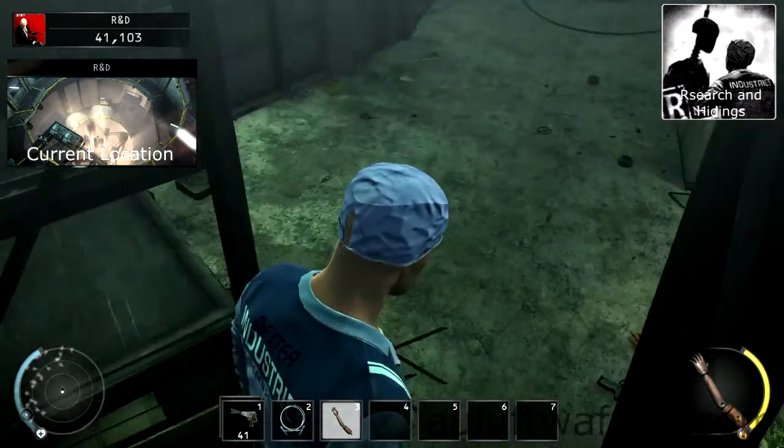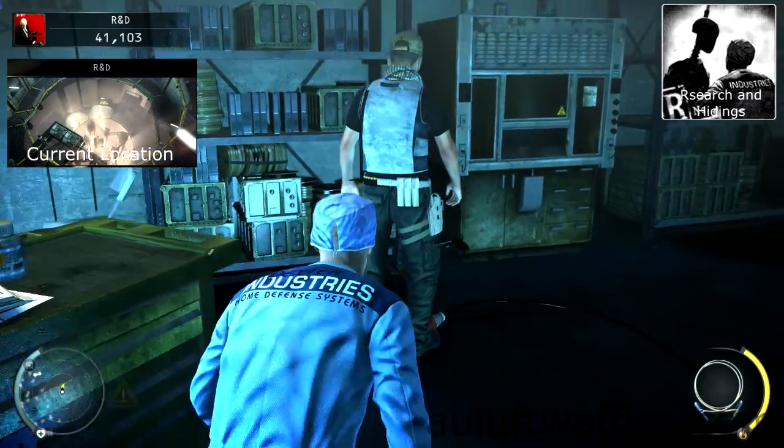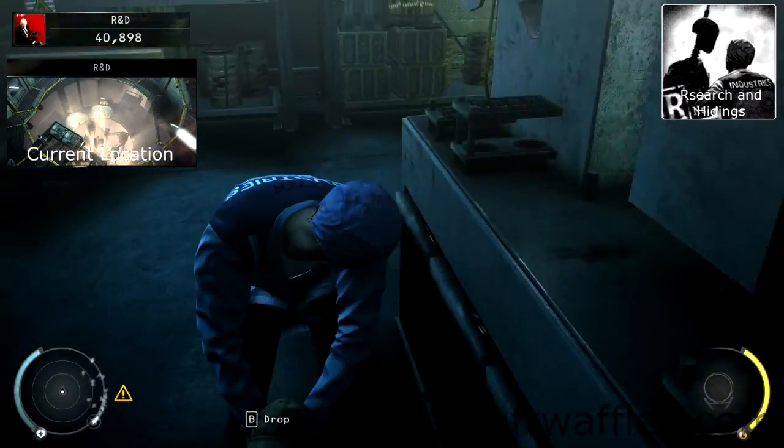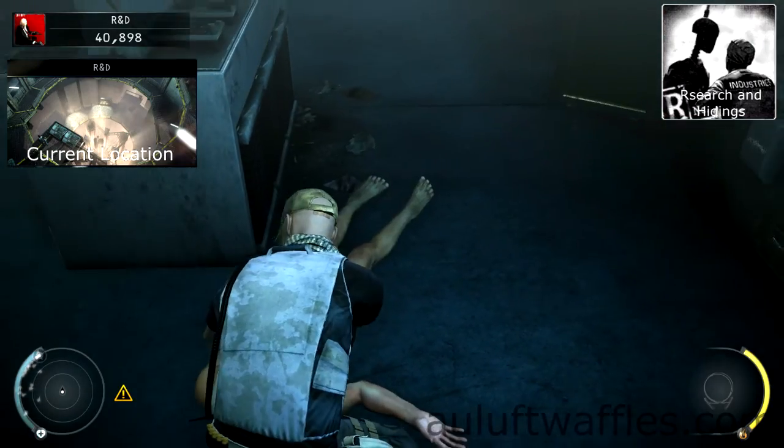Pick up the dummy arm again and go down to the chemical lab. Inside, throw the dummy arm at the wall and take out the guard that comes to investigate. Drag the body near the cabinet but don't put the body in the cabinet. Take the factory guard outfit.